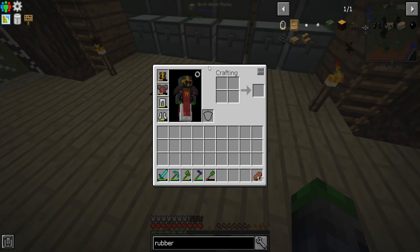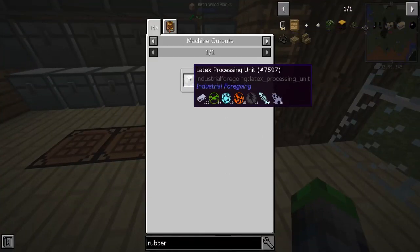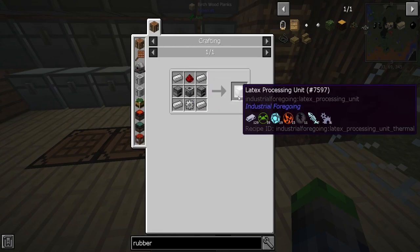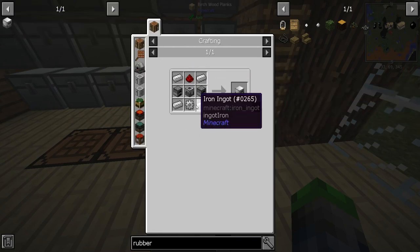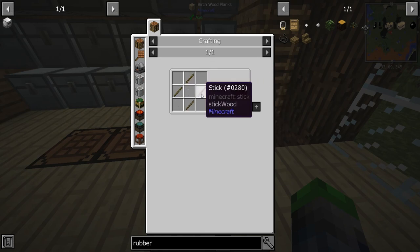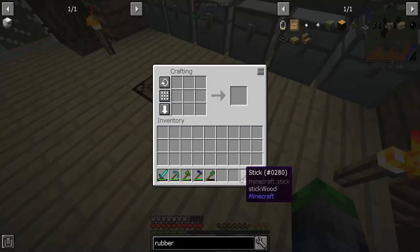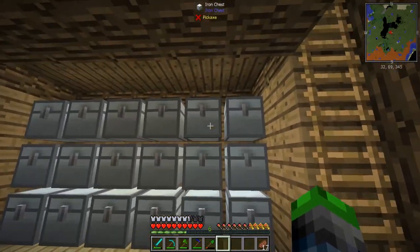To make a latex processing unit — yep, okay — we need to make a tin gear, stone gear, and wood gear. Let's go ahead and start making this. I went ahead and upgraded all the chests to iron because iron is better than not iron, I guess you could say.